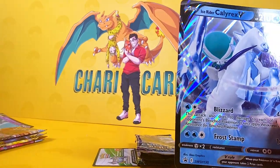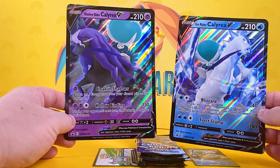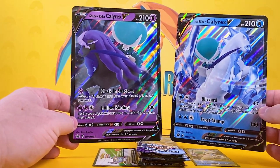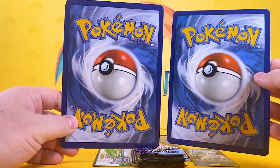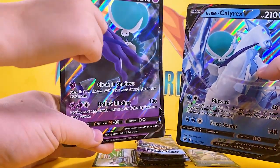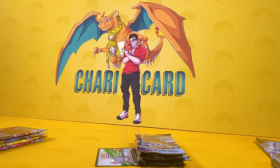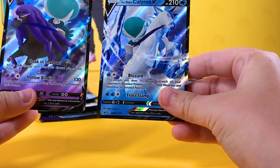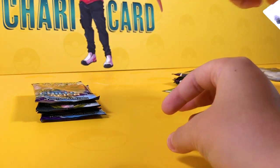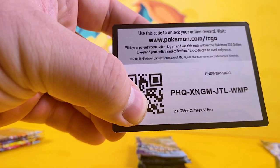Now we've cracked into these boxes — what do you get inside? We get the jumbo or oversized cards featuring the Shadow Rider Calyrex V and Ice Rider Calyrex V. Write in the comments which box you would buy! We also get the mini cards, which are identical to the oversized cards but a little bit smaller. There's a code card for the Shadow Rider and a code card for the Ice Rider.